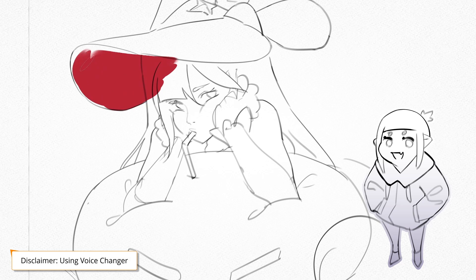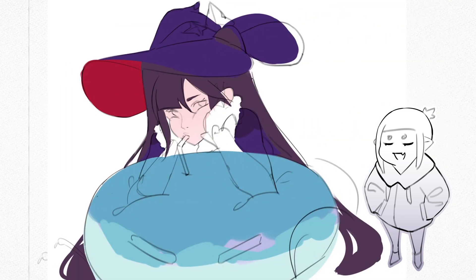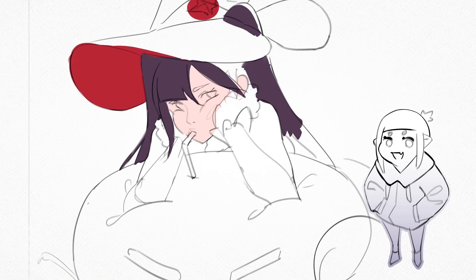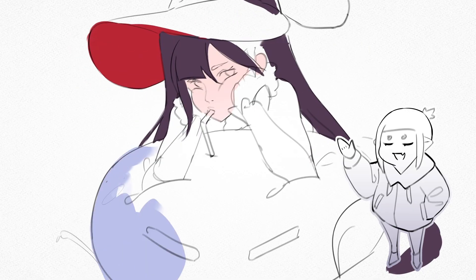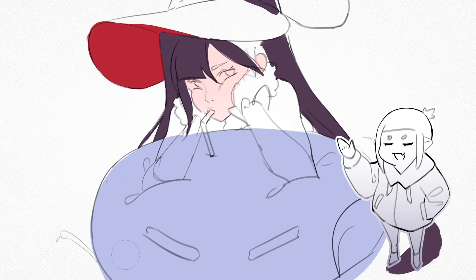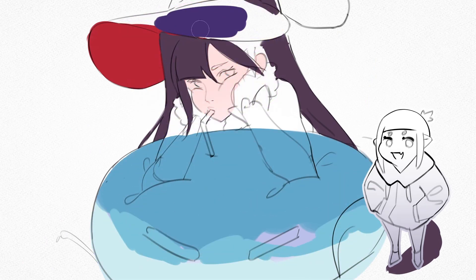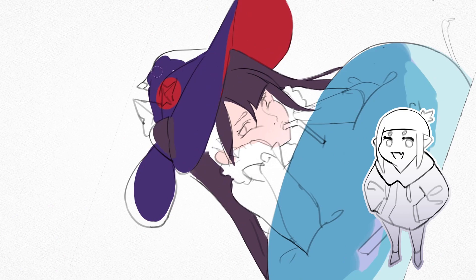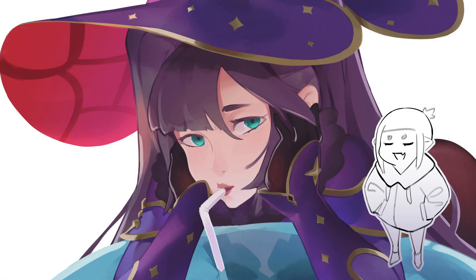Roughly half an hour into the sketch, I started putting in the colors. The way I usually paint is that I first block in the general cast, and then try to fix the shapes as I go. Later, I removed the areas of the sketch that are not needed anymore, after I rendered them enough to work on their own. There's no point in refining the sketch further to me, since I won't end up using those lines in the final piece anyway.